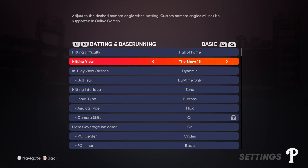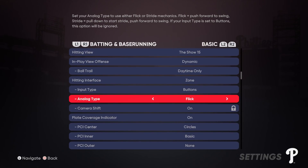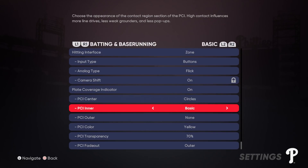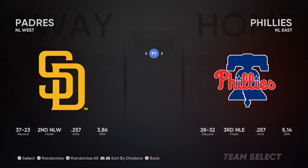For those curious, in the video I was using zone hitting, button input type, analog type flick, PCI coverage indicator on, PCI center circles, and PCI inner basic with the color being yellow. Hope I was able to help you guys out and improve some aspect of your hitting in MLB The Show 21. If you like the video, make sure to subscribe to the channel and hit that bell icon so you don't miss anything we put out. Alright people, I'm Chris — thank you all for watching, and be good y'all.